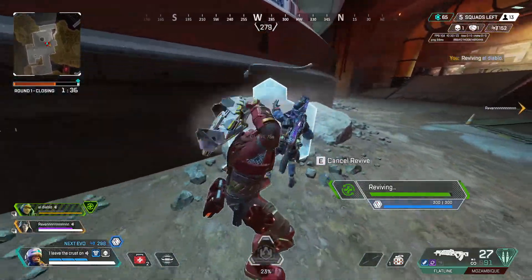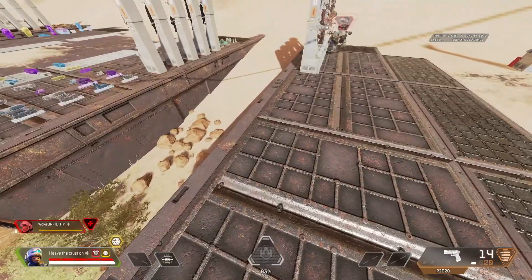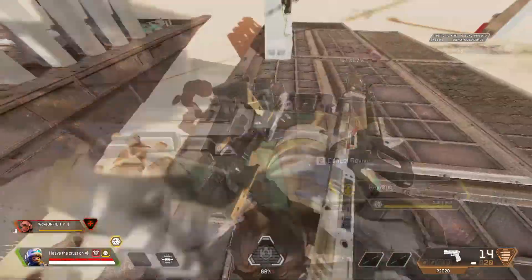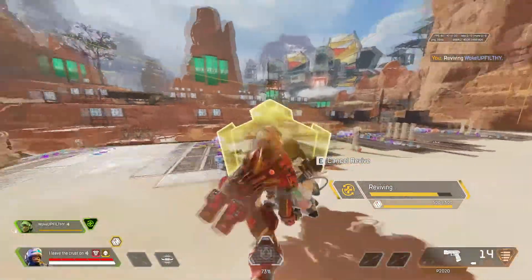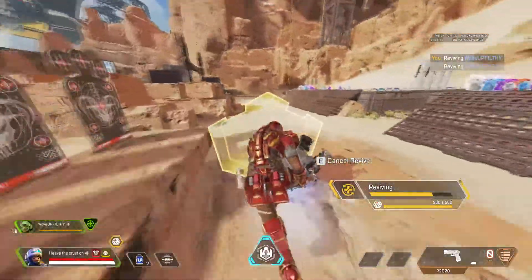Let's go down to the mechanics and see what he has to say. First, to initiate the res bhop, you have to start resing from an elevated surface, as you can see in this video. Then drag your teammate down from the small ledge. I found that a ledge that is too high will result in a failure, so make sure it's a relatively small ledge.